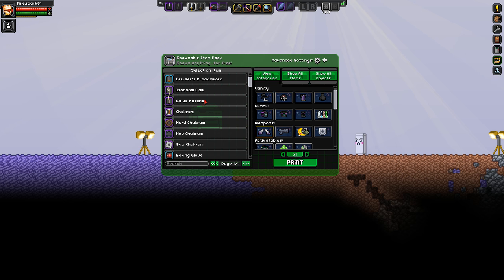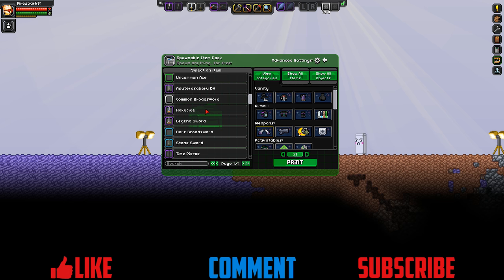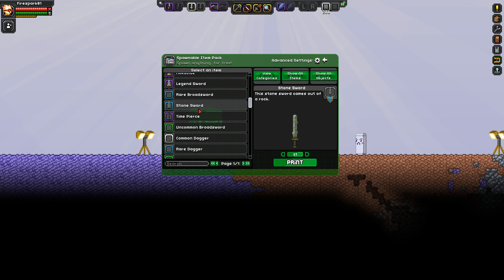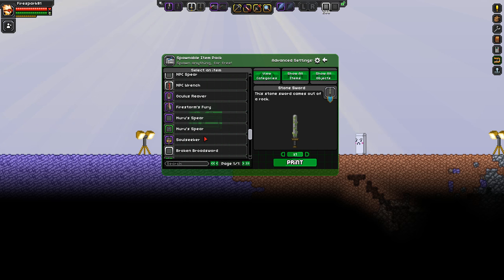I went to the view category under melee weapons and went through the list, picking out every broadsword that is obtainable or was once obtainable by the player. For example, the stone sword isn't currently available unless you spawn it in, but it hasn't been completely removed, so there's a chance it could return. I did not include any NPC weapons.